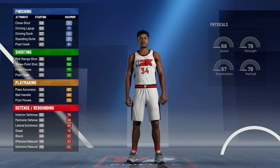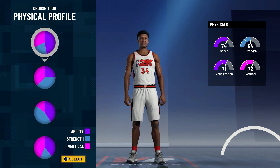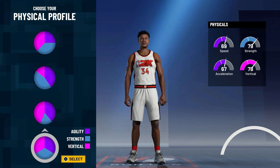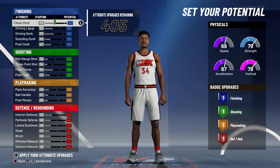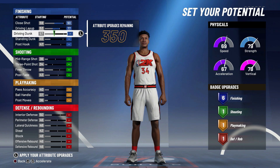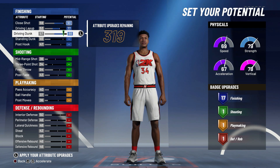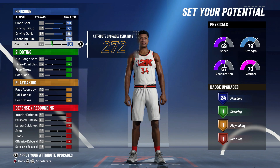Moving on to the physical profile — I usually always pick the one with the most speed, but for this Giannis build that didn't seem to fit, so I ended up picking the balanced physical profile. Now getting into the potential: in the finishing category, you want to max out your close shot, max out your driving layup, max out your driving dunk, max out your standing dunk, and put your post hook on 50. After that, you'll see we get 24 finishing badge upgrades, which is perfect for this build.